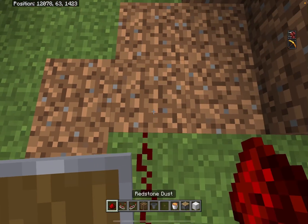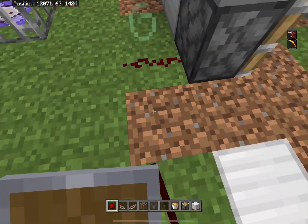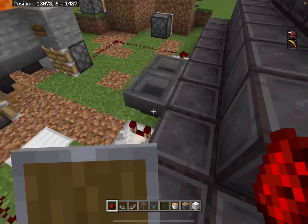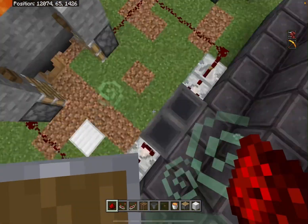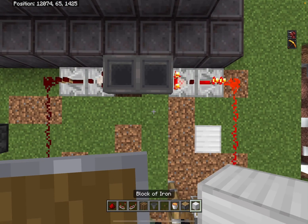Now place some redstone right here and make sure it leads to the pistons on both sides — it should look like this. Now click Q right here.